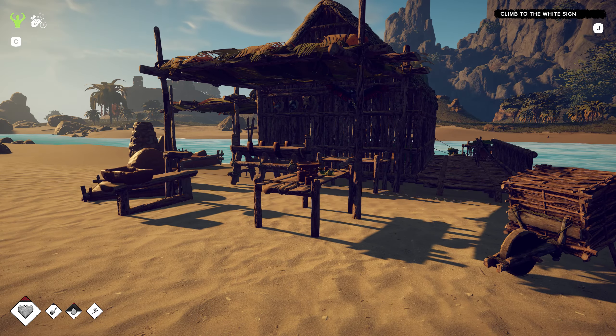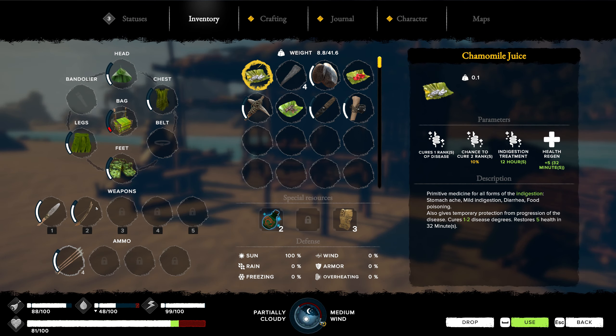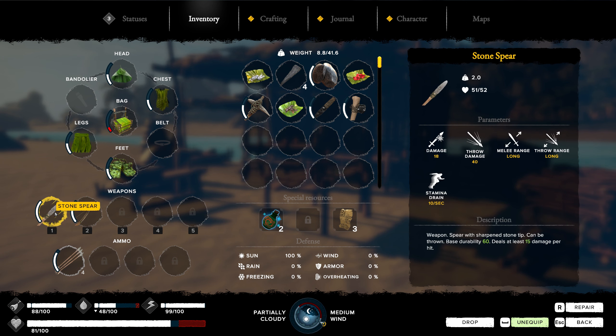I want to be able to have all of our equipment set as obsidian. It's going to be a really good upgrade for the stone spear, because we've been using this thing forever. It doesn't do very much damage, but having that obsidian one will just be a little bit safer.